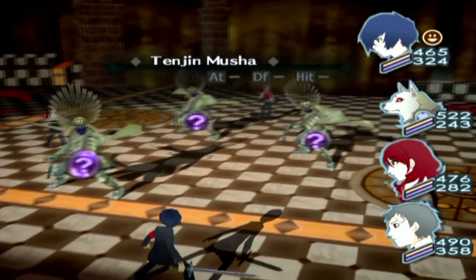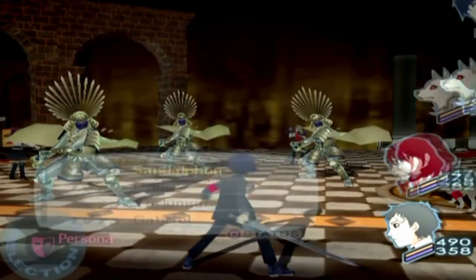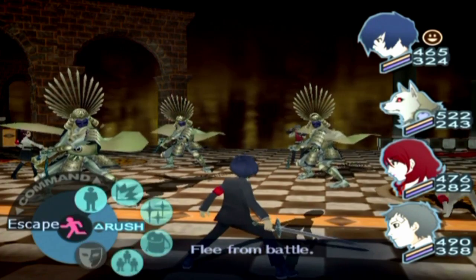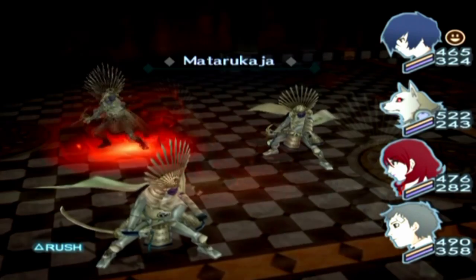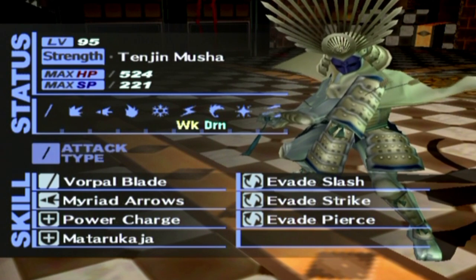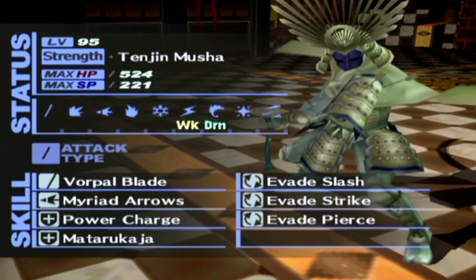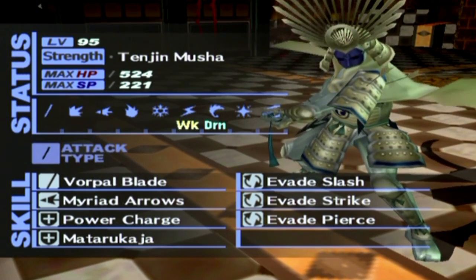Tenjin, Musha — they look pretty impressive. I'll scan the target. I get the feeling those things are going to be using physical attacks, so I'm going to equip Abaddon. They're weak against electricity — weak to electricity, huh? That's going to be helpful. But look at that level — level 95. They also have Vorpal Blade, Myriad Arrows, Power Charge, and like most samurai enemies, they have all of the physical evade skills.